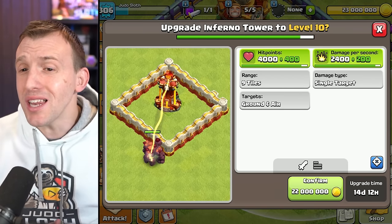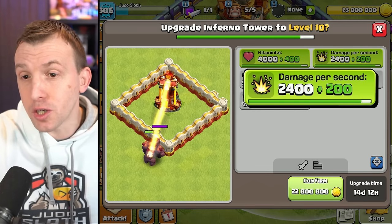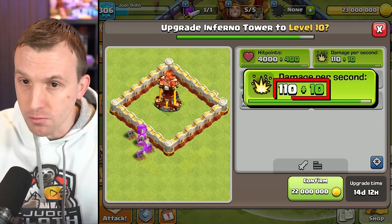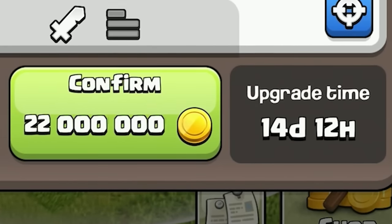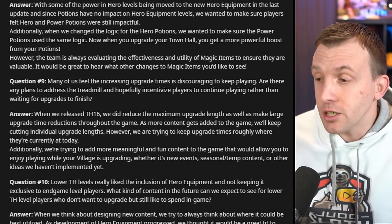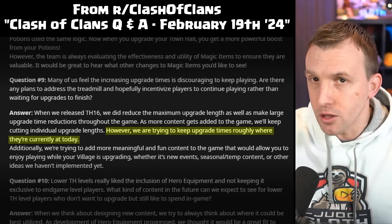The Inferno Tower is going to level 10. In single target mode it gains an extra 200 damage per second on that ramping beam, and an extra 10 damage per second in multi-mode. Hit points are the same across both modes, and this will cost 22 million gold with 14 days to upgrade. These upgrade times are around the maximum we will see in Clash of Clans, as the team recently explained they do not want upgrade times to go above what they are at the moment.